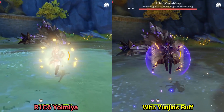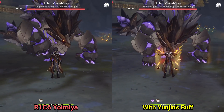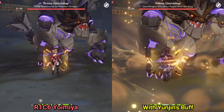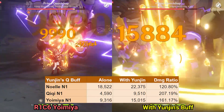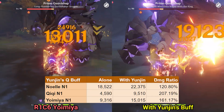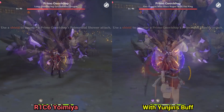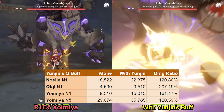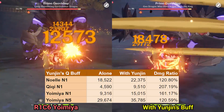Unfortunately, since my Yoimiya is at Constellation 6, the testing here is a bit flawed, but we can still get a rough idea. My Yoimiya is using a Refinement 1 Rust in this example. For the first shot fired by Yoimiya, she did 9,316 damage without Yunjin, and with Yunjin she did 15,015 damage — a large 61% increase to Yoimiya's N1. As for Yoimiya's N5, which is her hardest hitting arrow, it went from 29,674 damage to 35,785 damage, only a 20.59% increase.